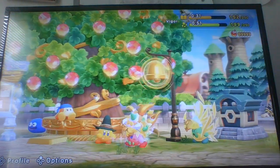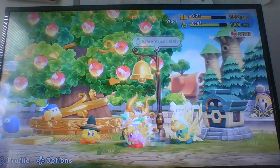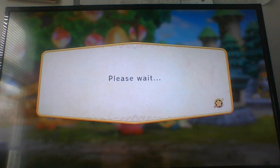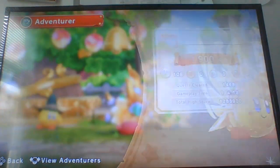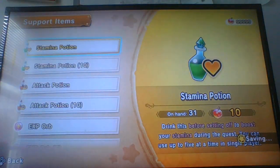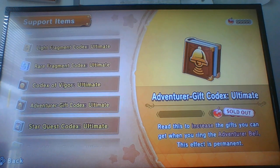Another good way to get gem apples is by putting in certain codes — I don't really remember all of them, but you can look up Super Kirby Clash codes on Google and find a wiki page with all the codes. They'll give you certain rewards like gem apples and fragments. Also, the Adventurer Belt helps you get gem apples too. If you upgrade your Adventurer Gift Cardex, it will increase your rewards. If you get it up to like level 5, you'll start getting gem apples from the Adventurer Belt. Right now I'm getting six gem apples from the Adventurer Belt thing, so that can help you get gem apples too.